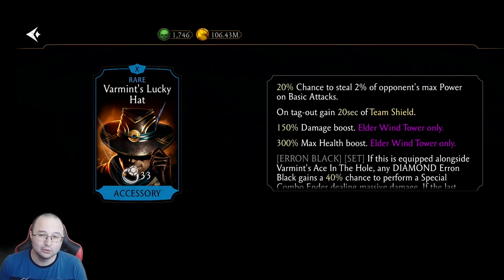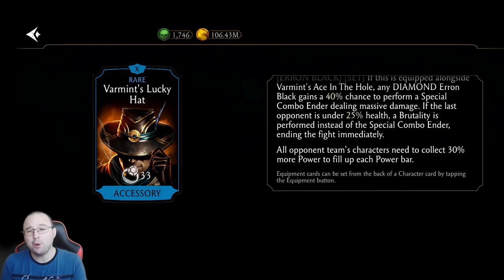Look at this: 20% chance to steal 2% of opponent's max power on basic attack. You might say it's not a big deal — actually, it is, because if you have weak point attacks, this basically means you can snare basic attacks, and that's massive. On tag-out, gain 20 seconds of team shield — this is more than busted. And on top of everything, all opponent's team characters need to collect 30% more power to fill up each power bar. You can give this piece to your support character, and it will be game over for all X-ray teams. Even if they start with an X-ray, the moment they attack their power bar gets adjusted because they need to collect 30% more power, and they're going to lose the X-ray.